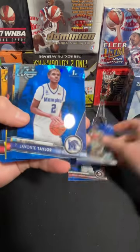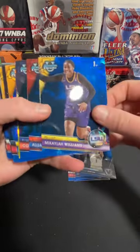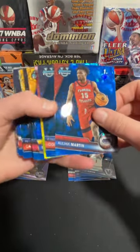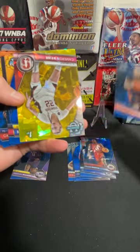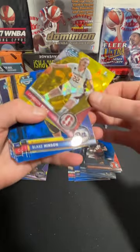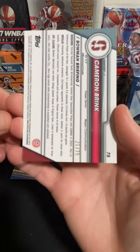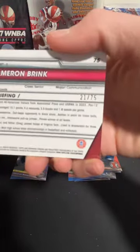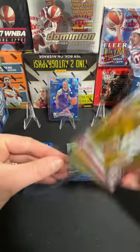Darren Green, Javante Taylor, Burton, Michaela Williams — nice one for LSU there. And our yellow or gold Cameron Brink. Getting some good women's hits. We got yellow Cameron Brink to 75. Very nice hit there — probably going top three in the draft coming up.